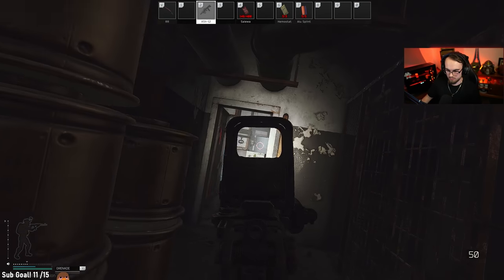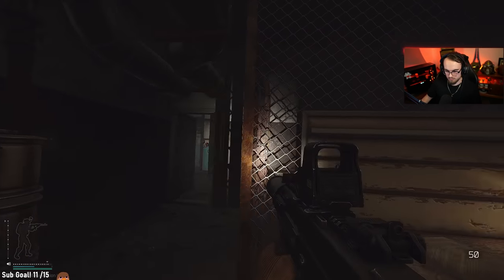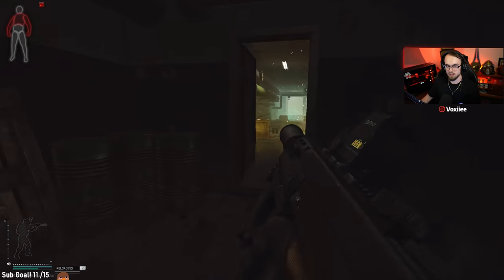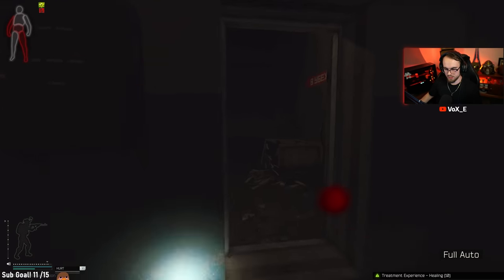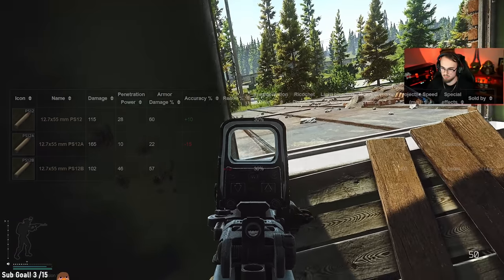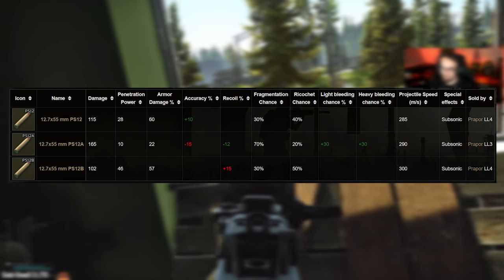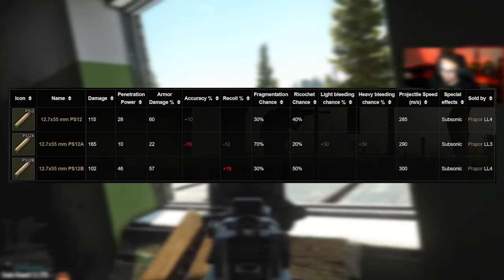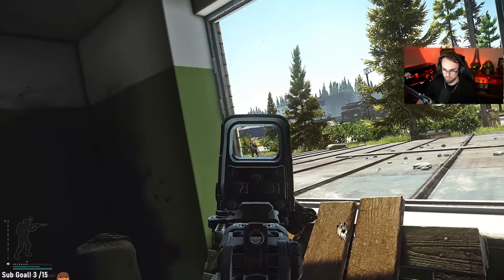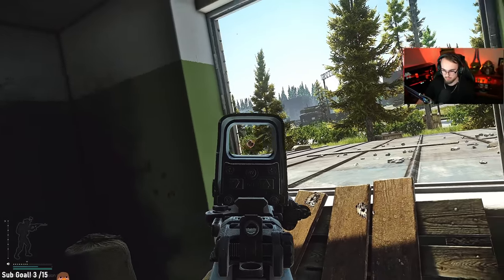One thing about the ASH-12 — though it may have a lot of recoil — it actually has one of the fastest time-to-kills in CQC, especially since that bullet does have so much flesh damage. It also has a decent amount of pen. PS12B actually has 102 flesh damage with 46 pen, meaning that if not on the first shot, it would definitely get close to penning level 5 armor on the second.